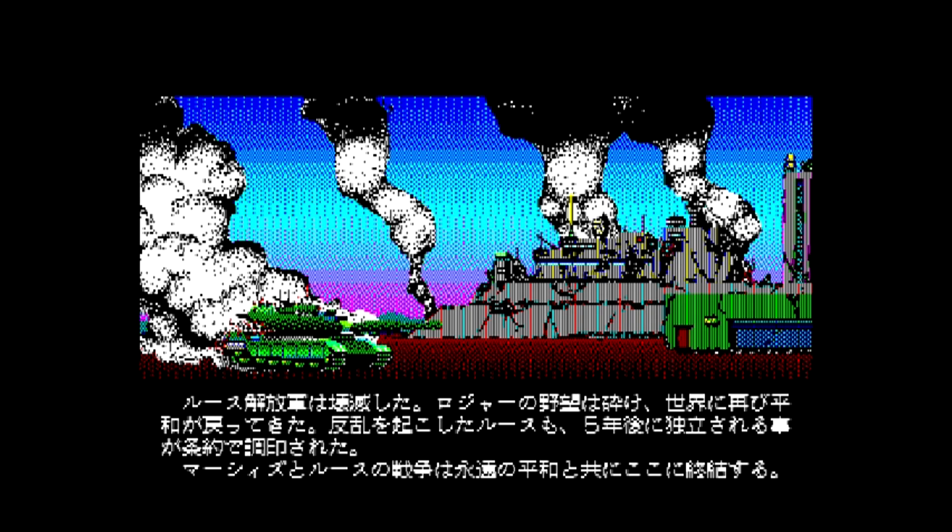The Rus' liberation army was destroyed, Rogers' ambitions were broken, and the world once again returned to peace. As for Rus', which had caused chaos, five years later an independent treaty was signed. The war between Merse and Rus' comes to an end here with eternal peace.